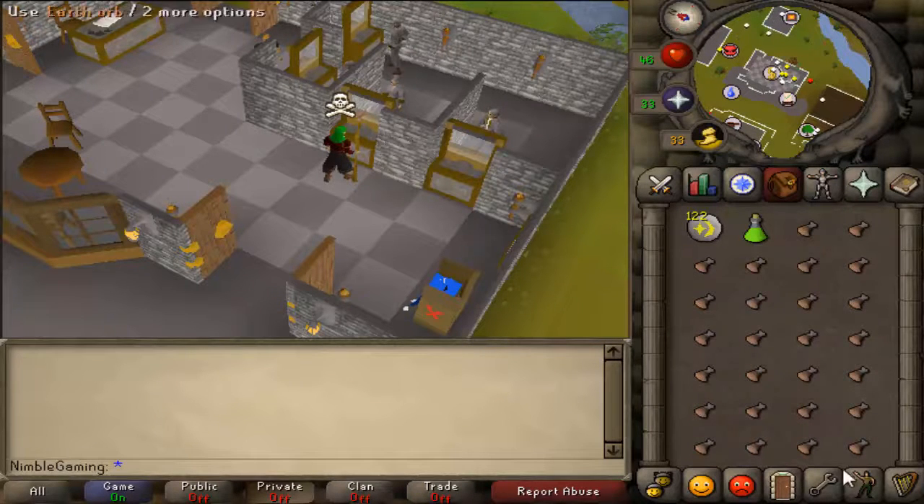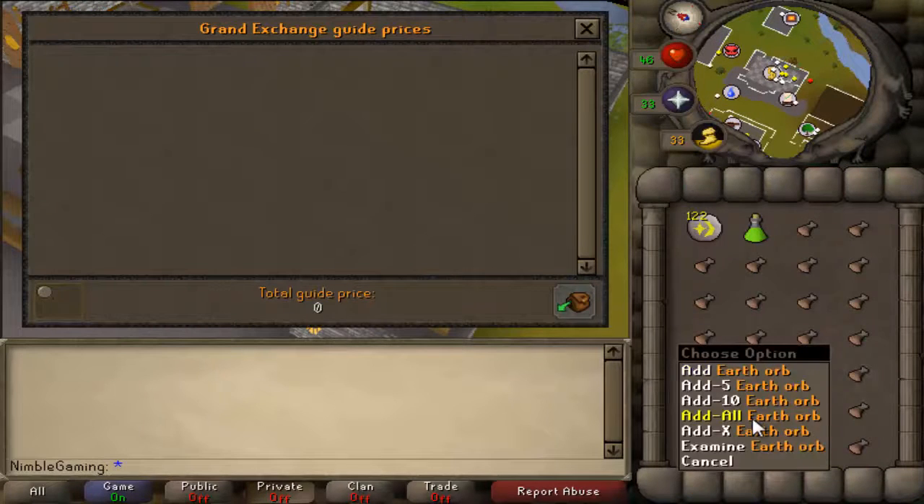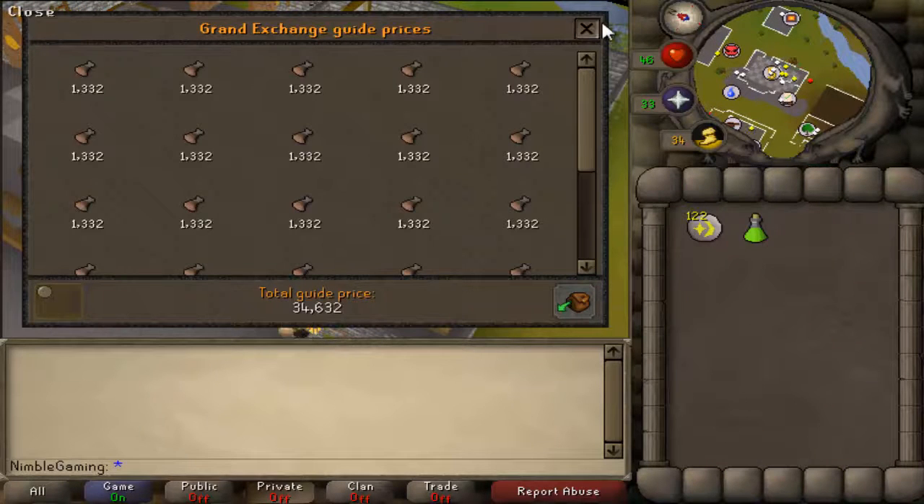26 of these go for about 34k at the moment. That's 1,332 GP for each.